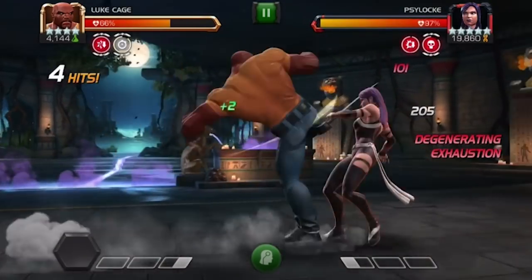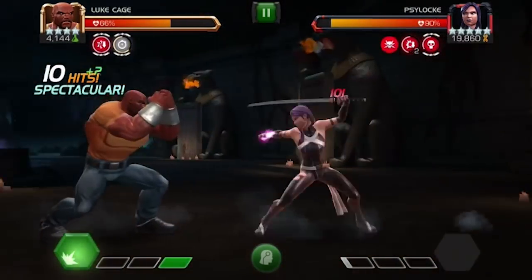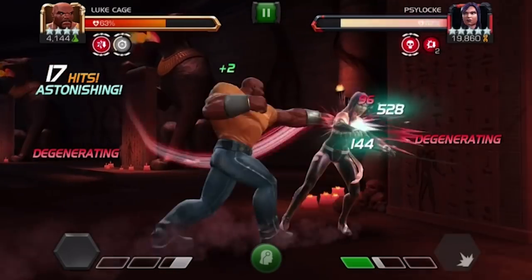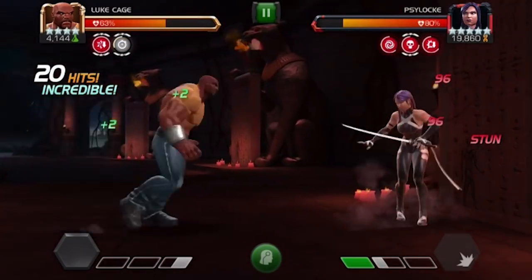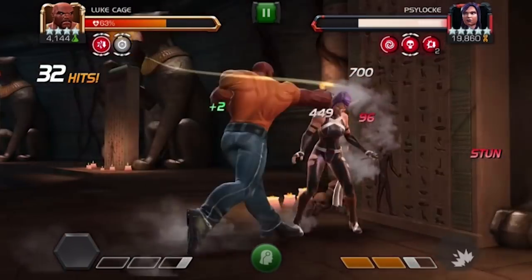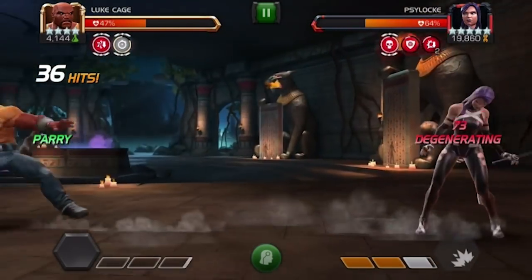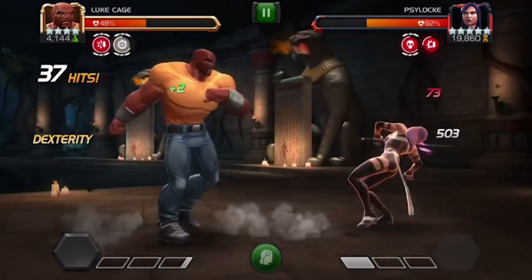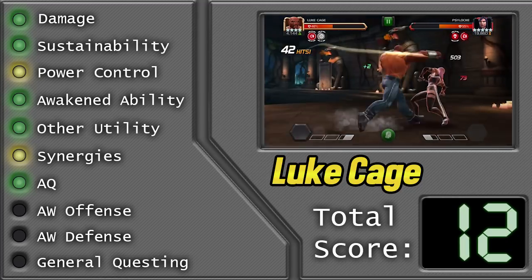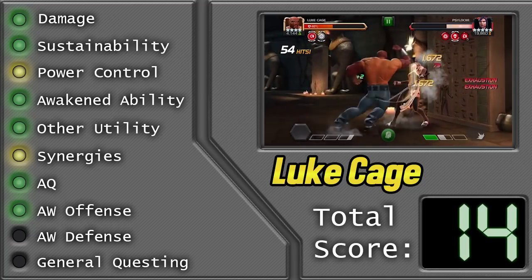We move on to his use in Alliance War offense, and for that I give him a level 2. He's not one of the best characters you could use, but he is very good. He's got the concussion that sometimes works, he's got the indestructible which is very important — not dying in Alliance War is mission numero uno. He can do a bit of damage when he stacks up those exhaust debuffs, though it's not super reliable. He's got bleed immunity and the utility for it. Also against mystic characters he's got the class advantage — that's another bonus. So yeah, level 2. That brings the score up to 14.